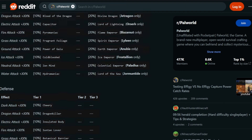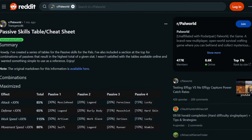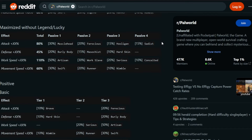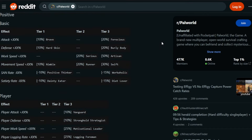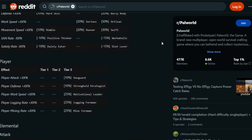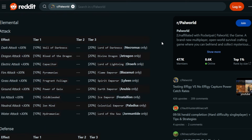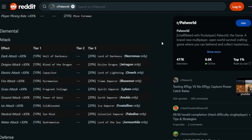The next thing I want to show you are some Reddit posts - I'll have links in the description. Here is a passive skills table and cheat sheet. This is really important because you may have noticed you can look this up in-game, but knowing what all of these things do, knowing which ones are possible, what to look for, and which are the most powerful are things you're going to want to know, especially if you're breeding. You want to be trying to get some of these tier 3 effects onto the pals that will actually benefit from them.